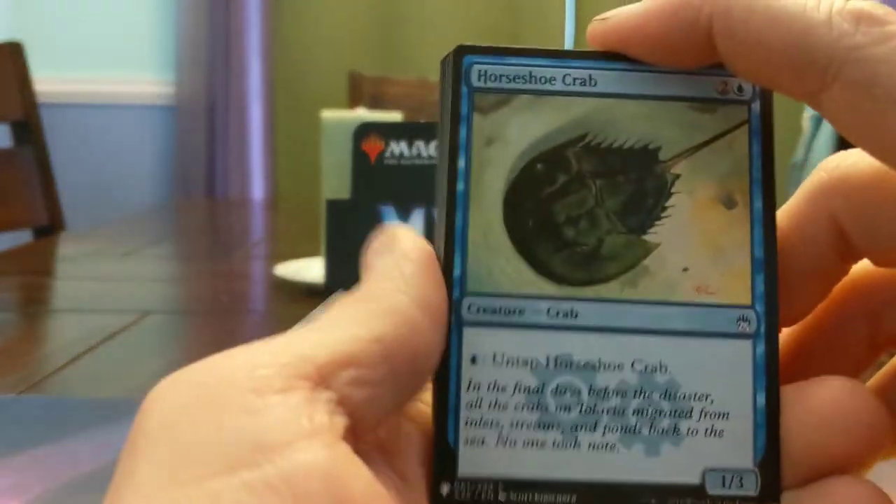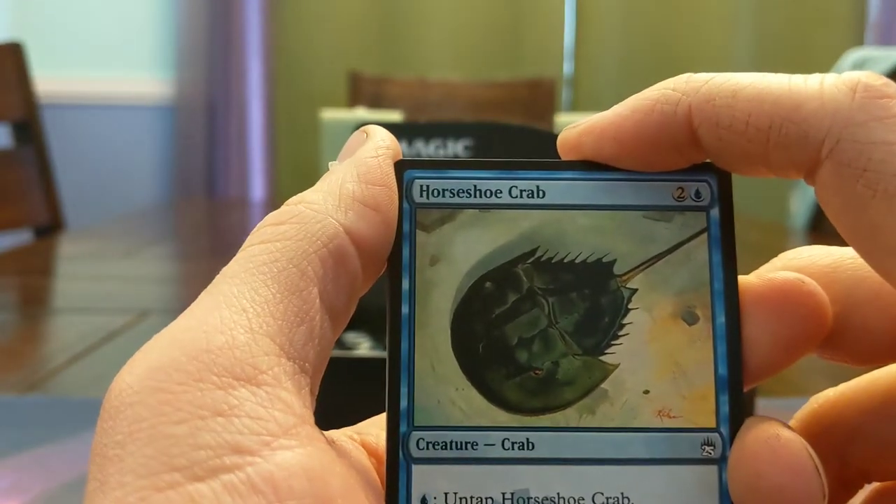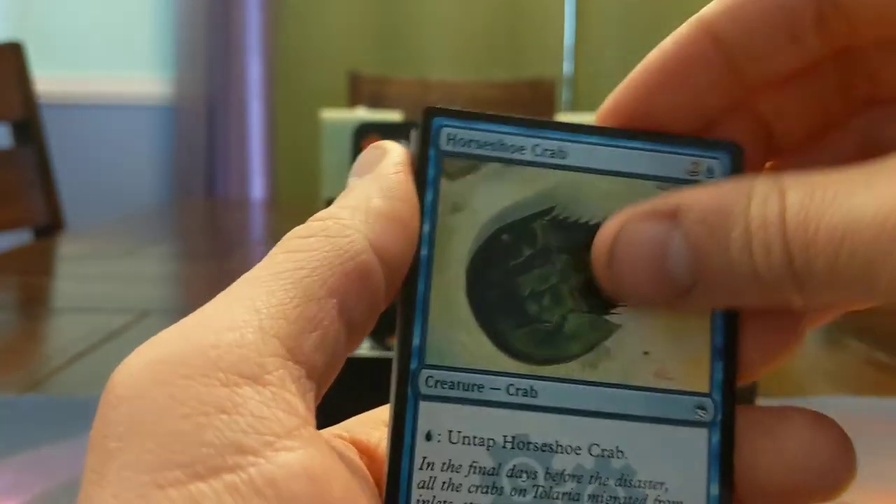Horseshoe Crab — best known in Masters 25 for Presence of Gond. The one that lets you make a 1/1 when you tap a thing, and then you would just be tapping and making a million 1/1s.